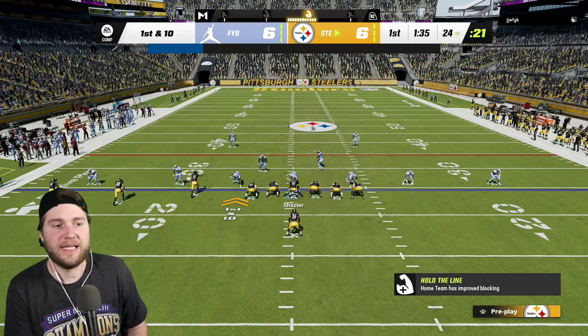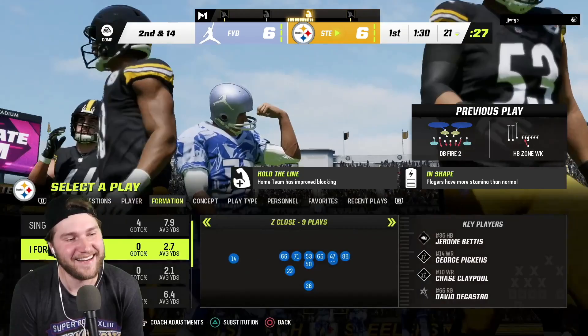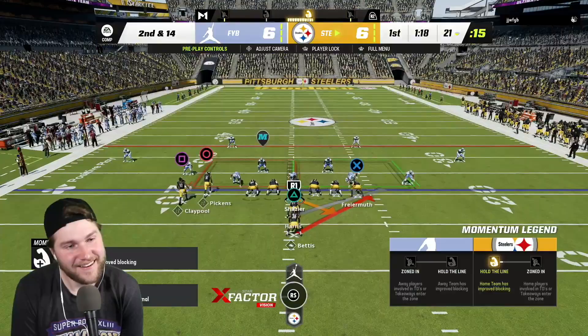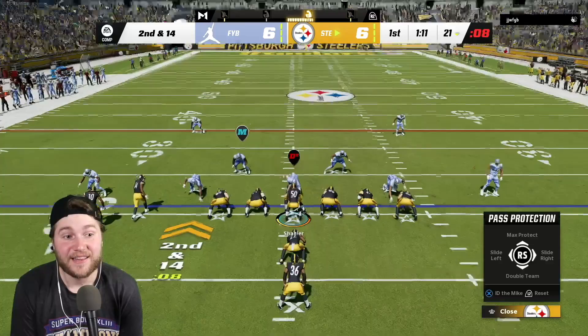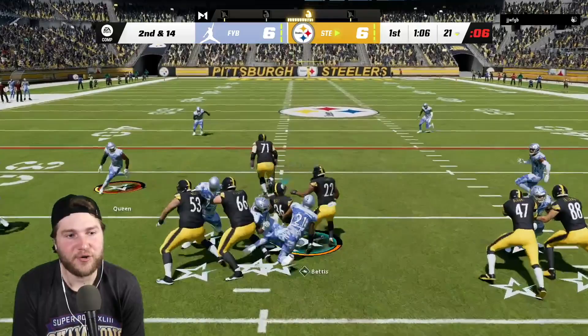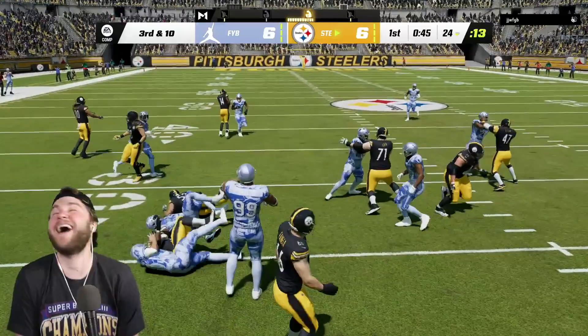A little halfback stretch maybe. We got three down linemen — an inside run should work. Back to the ground here on first down and he's back in his tracks. We have an inside run, let's double team the defensive tackle. Should work — nope. Edge rusher got to him.